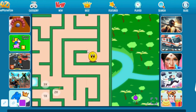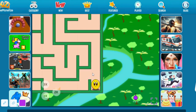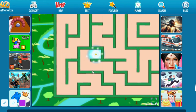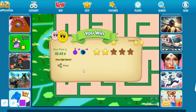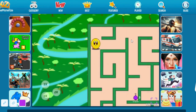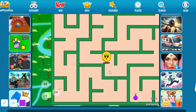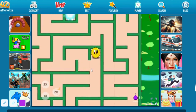Hot Ice Collection: Bloomball's world relies on the precious hot ice, a life force vital for its survival. Roll through intricate mazes to collect hot ice and restore balance to the realm. Encounter challenges that test Bloomball's agility and determination. Diverse Landscapes: explore diverse and visually captivating landscapes that serve as the backdrop for Bloomball's adventure. Each maze presents a unique challenge, from navigating narrow pathways to avoiding obstacles and unlocking secrets hidden within the labyrinth.